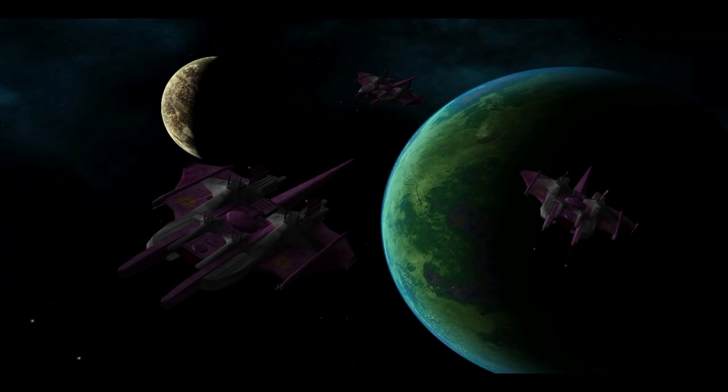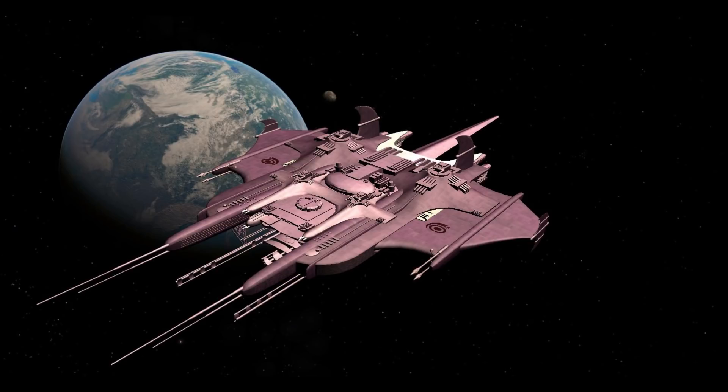The ship was powered by a gravimetric drive that also provided artificial gravity. The Primus armament consisted of 4 particle cannons, 8 twin-barrel heavy pulse cannons, 4 light pulse cannons, and 2 missile launchers.